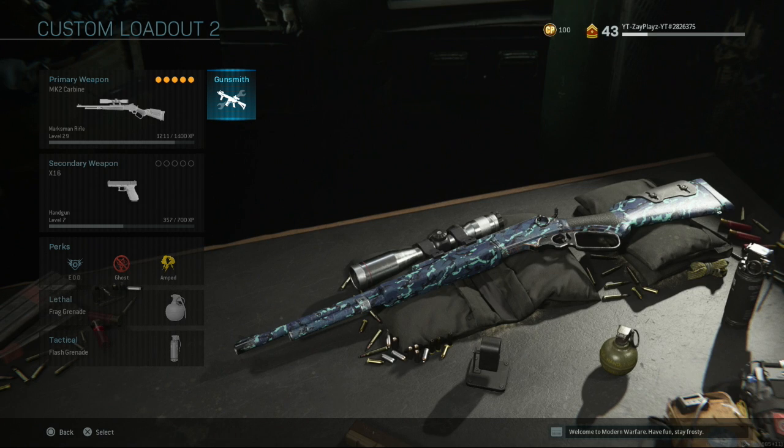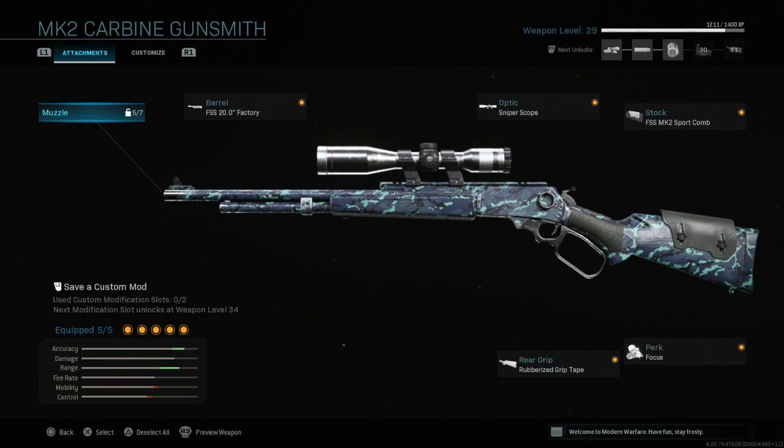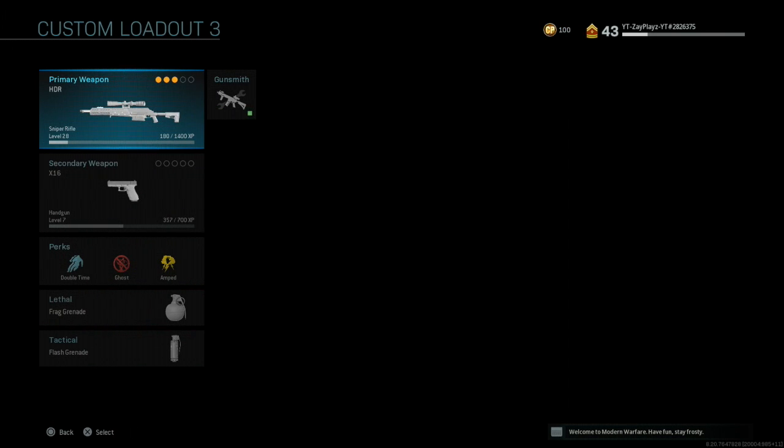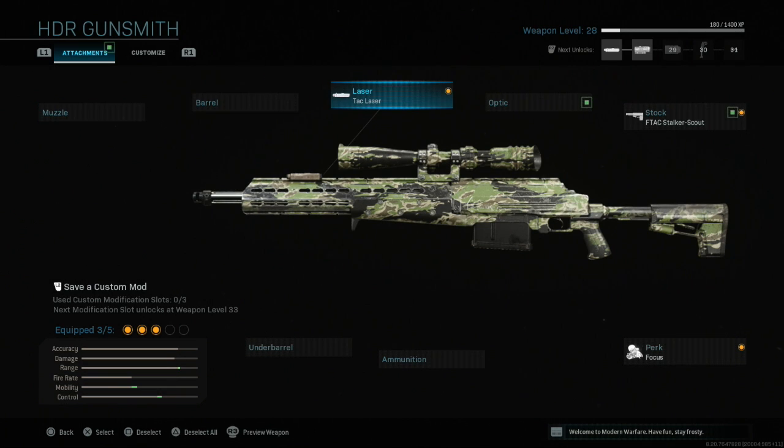On my MK2 Carbine class, I have the perk Focus on it because you have to aim really high with this weapon to get a one-shot kill. If anyone puts any damage on you, your gun's going to kick and you're going to miss the shot, so Focus keeps it consistent. My third setup that I use often is the HDR — probably the one I've used the most.